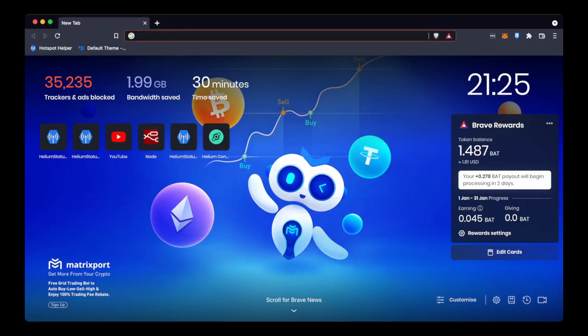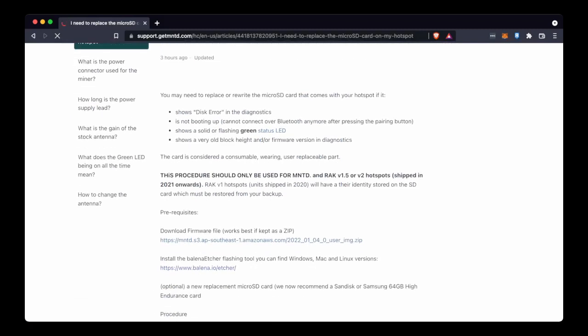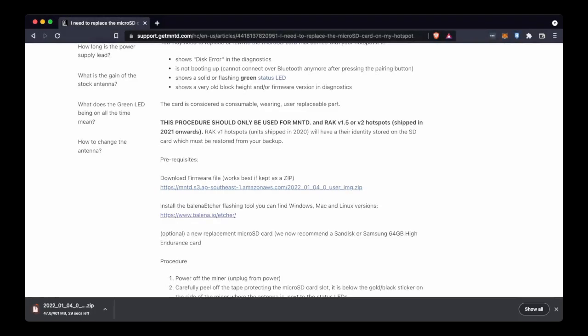Okay, let's get started. The first thing we want to do is go to the Rack Guide — this is linked in the description of the video — which shows you all the reasons you might want to do this and a link to download the firmware. Download that firmware. We're also going to be running Balena Etcher, and there's a link for that here too, so grab that if you need it.